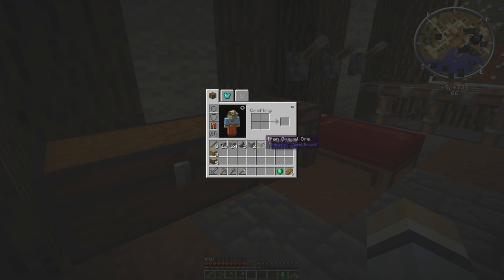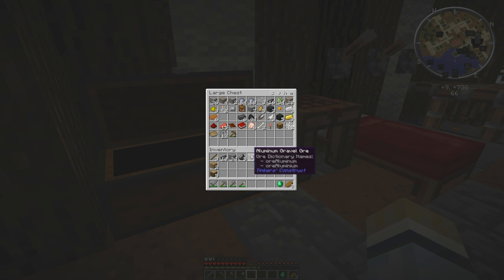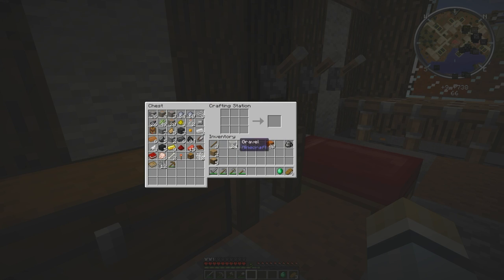Alright, so we're back at the house. We've got a little bit of stuff here — some flint, 24 gravel, picked up some more ink and some more sugar cane, lots of red sand, a little bit of iron and some aluminum. So what we're going to do is quickly make some grout — I think I'll make 16, so it'll be 32 grout.